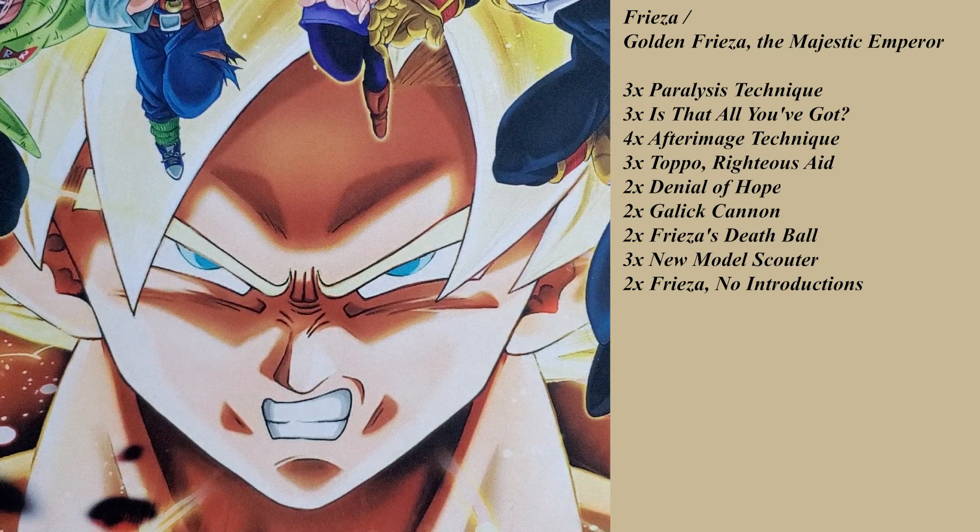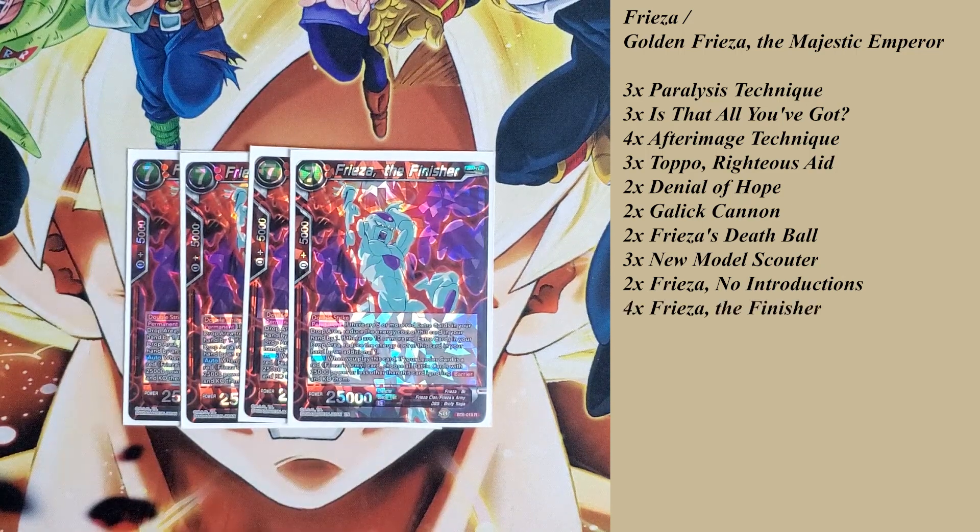That next target is Frieza, the Finisher. Of all the negates I've put into my drop area before turn 4, this 7-drop Frieza has a permanent: if there are 5 or more red extra cards in my drop area, reduce the energy cost by 1. If there are 10, reduce it by 2 — making it a 5-cost, playable on top of Frieza's No Introduction. When you play this card, if your leader is Red Frieza Army, choose all battle cards with 25,000 power or less, ignoring barrier, and KO them. He pretty much just clears the board in most cases.